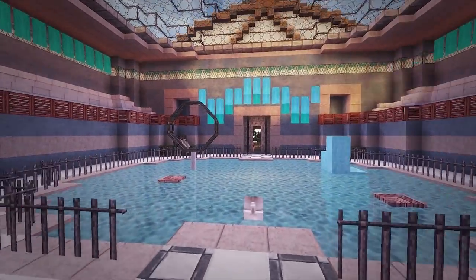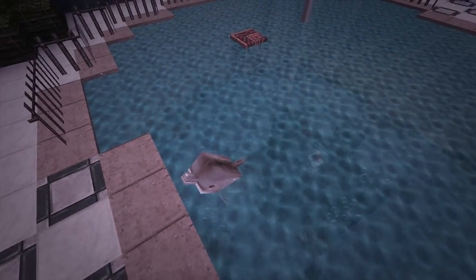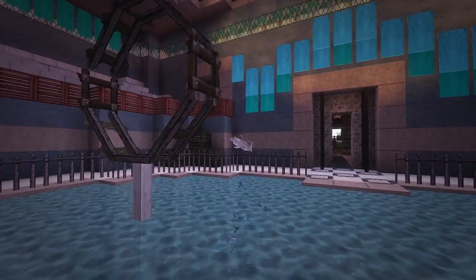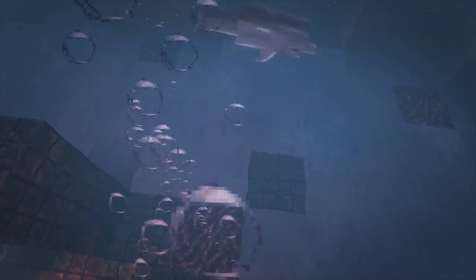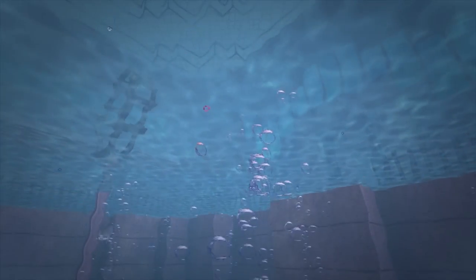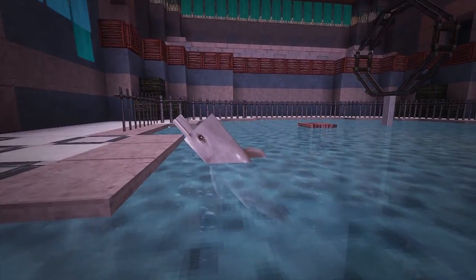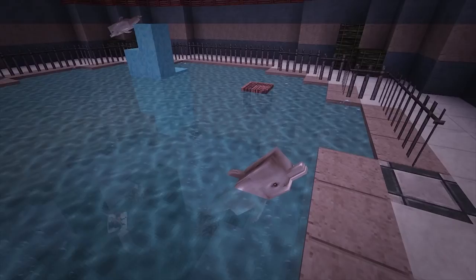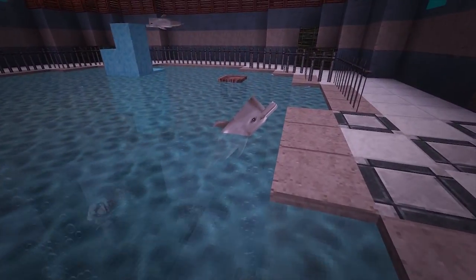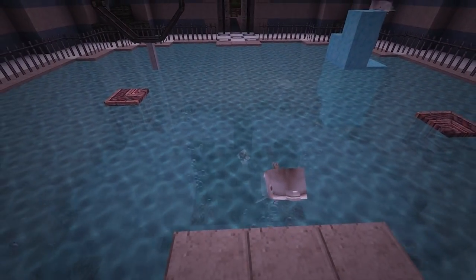Moving on into the dolphin exhibit. As you can see, the dolphins have a really neat texture. They keep getting blown up out of the water by bubbles — if you put soul sand at the bottom, or in the water, it creates these bubbles. The texture of the dolphin is really well done and looks as realistic as you're going to get in Minecraft. Fantastic job by Monsterfish.